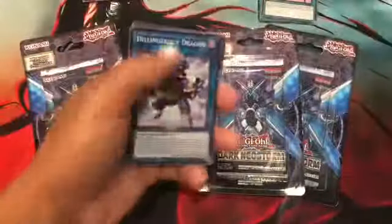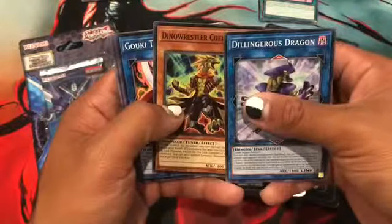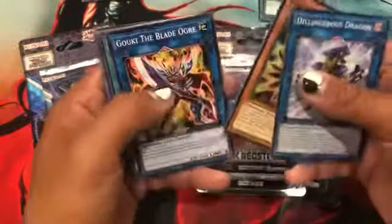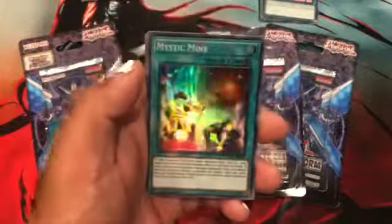To be honest, I never really watched other YouTubers' pack openings for this set, so I'm going in basically blind — even though it's been out for like a month or two at this point. Next pack: Grand Dragon, Dino Wrestler, Go-Keiba Ogre — I don't even know what that is. And Mystic Mine! Wow — just when I already bought my playset, I pull Mystic Mine.